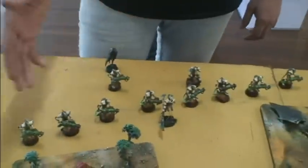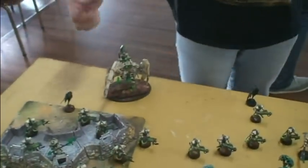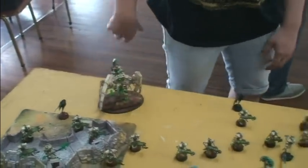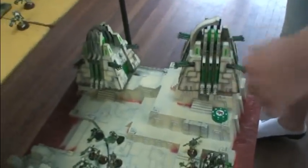We've also got 10 Necron Immortals with Tesla, Lance Tech, Veal Tech, 2 Overlords, Warsites, Mind Shacklers, 2 Plus Resorbs, Stalker, Heat Raid, and I've got in Reserve 2 units of 10 Immortals with Haywire Attacks and 2 Monoliths. And he's got the Forgeworld Base — yeah, Forgeworld Base. It looks really cool.